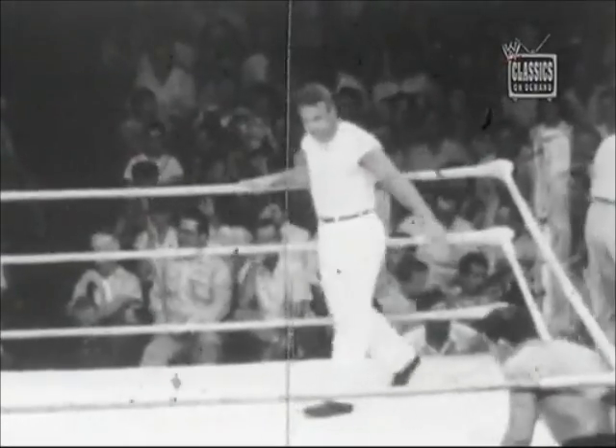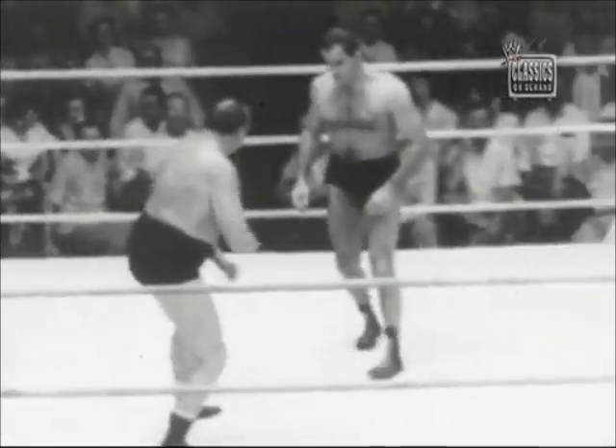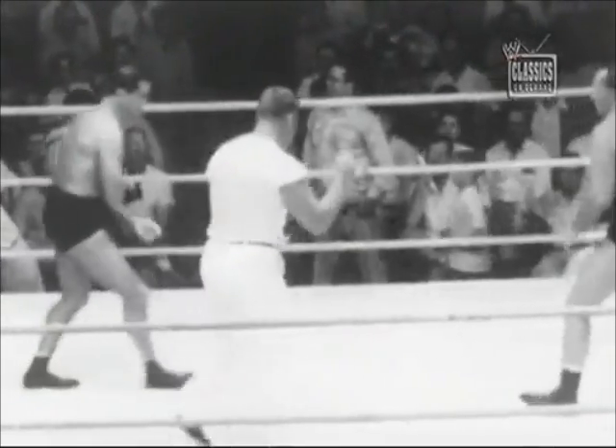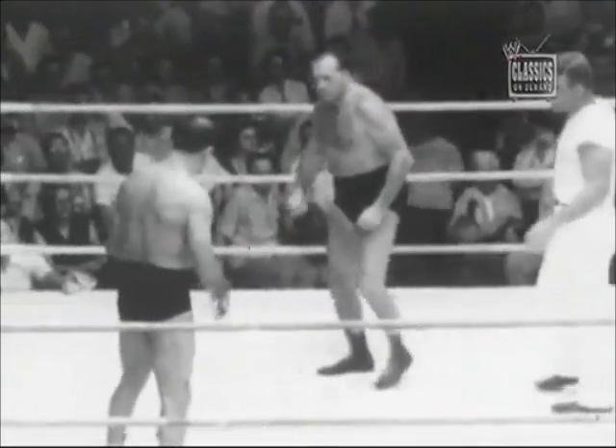Now here we go again for the second fall of this world championship match. Wild Bill Longson is faced with the necessity of winning the second fall if he's going to stay in contention. Fares won the first fall in eight minutes and 40 seconds with that flying body scissor takedown and top press.